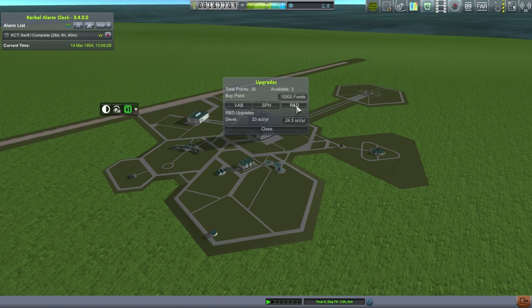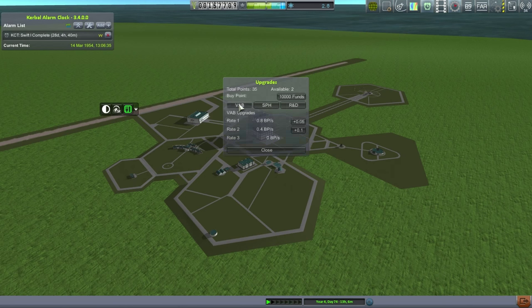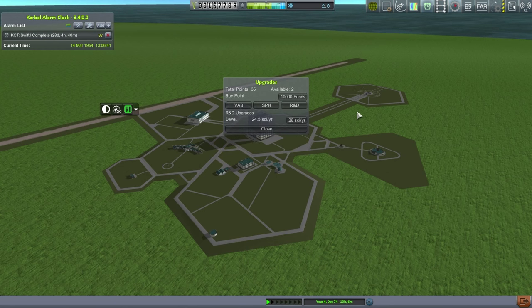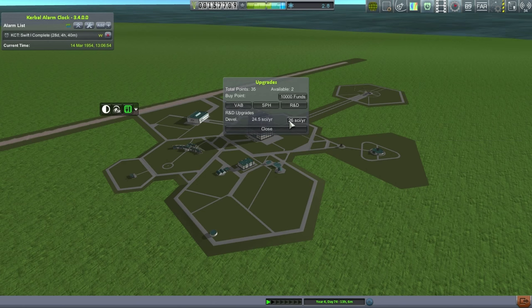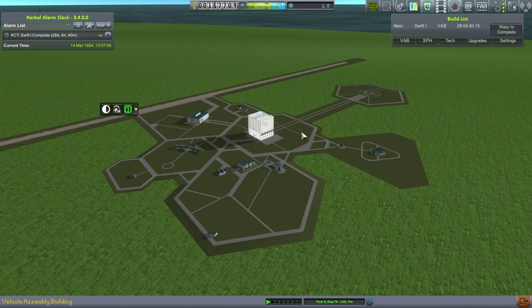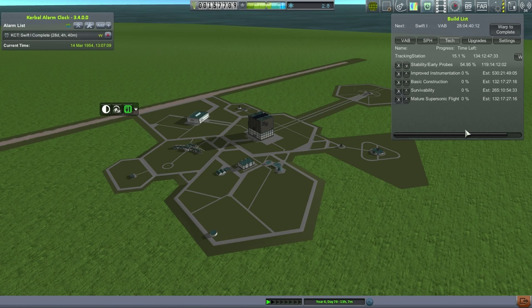We've got three upgrade points. Upgrading R&D sounds like a spectacular idea right now considering how slow those things are going. Let's just do R&D upgrades. 134 days on the early probes — yeah, that's a lot better. That speeds things up a bit on that score.